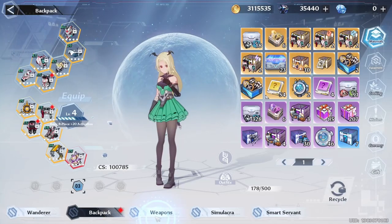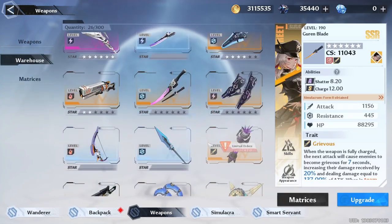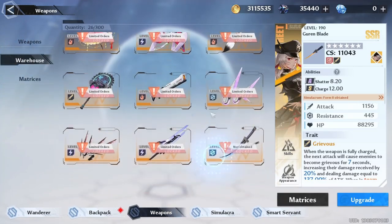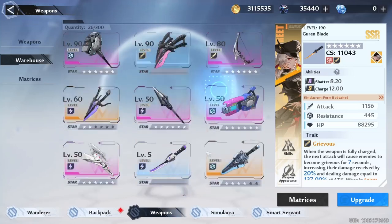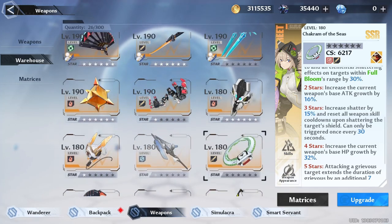We're gonna start out with the main tank. The main tank is gonna have Saki C1 for the reset and Shiro C3 for the extra shatter, and then whatever they have third — doesn't matter as long as it's a tank weapon.